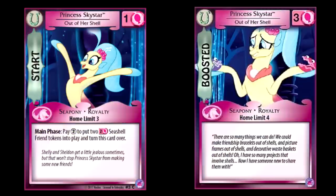Princess Skystar: you can get two 2-power seashell friends in play. I like this. I like the idea of pink starting to get tokens because pink has a lot of cards where you can sacrifice your own friends to get effects. So if we can start getting some tokens in pink, then we can get some really hilarious plays out of it. Your opponent's not going to think it's funny, but you're going to think it's funny.